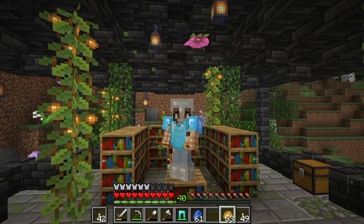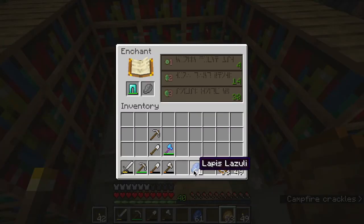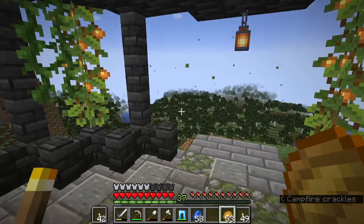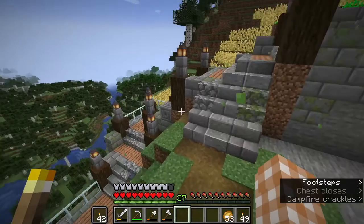I made it back home - it wasn't that hard. I ended up in a river, so I had to maneuver my way around, but we made it. And with my new 40 levels, I think I'm going to enchant my pants now. Let's see what we can get - Protection 1, Protection 2, and then Unbreaking 3. Should we risk it for Unbreaking 3? We got blast protection - that's not bad. I do hate creepers, so it's fine. We can eventually reroll everything, but having something is better than nothing.